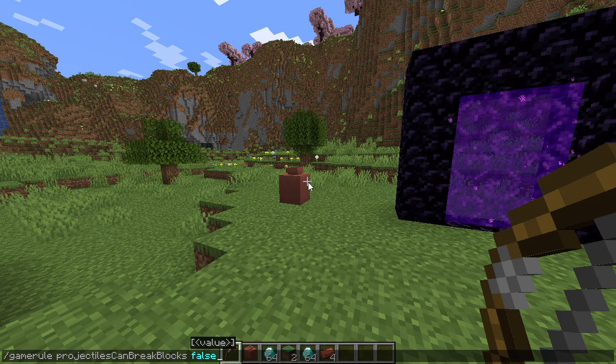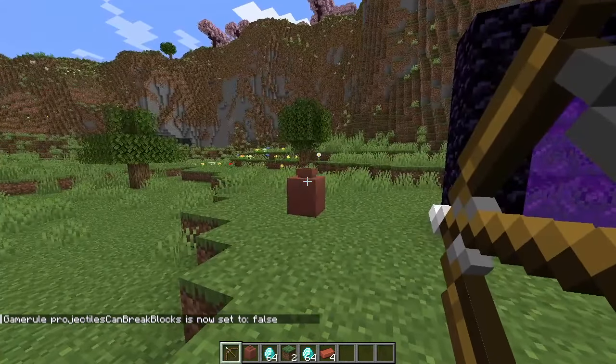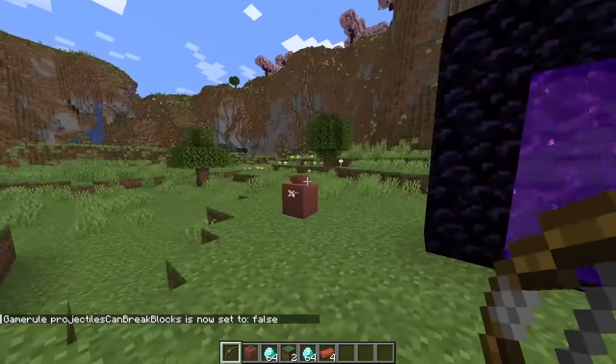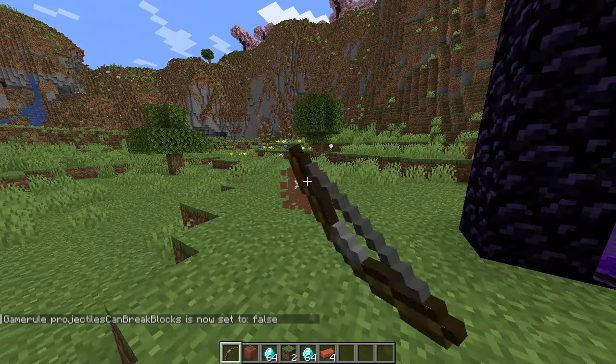Along with this, there's a new game rule: projectiles can break blocks. If we set it to false, it makes it so we can't break decorated pots with projectiles anymore, and it also makes it so coarse flowers and pointed dripstone can't be broken with projectiles.